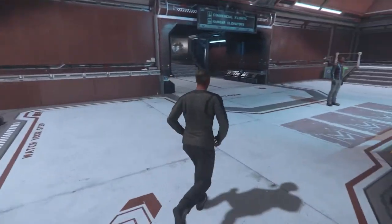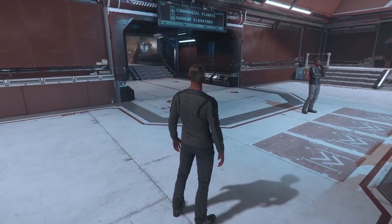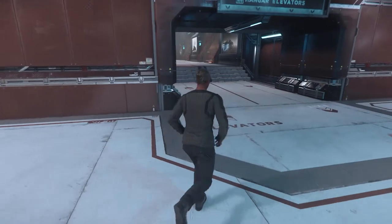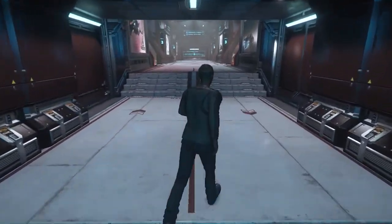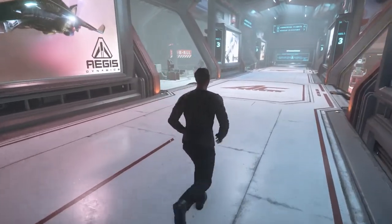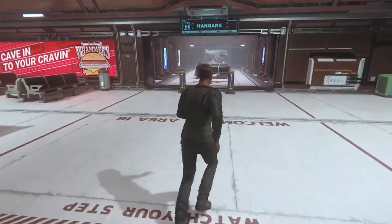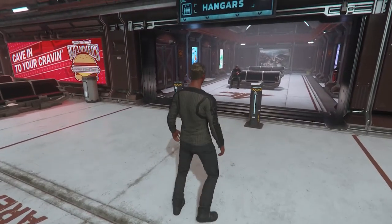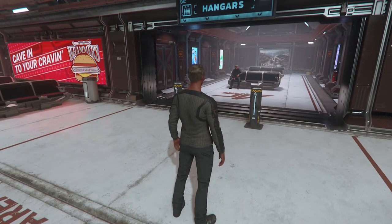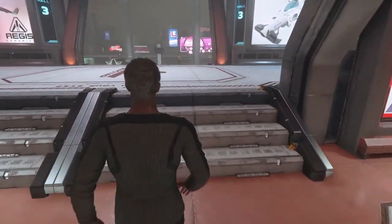As you can see, there are commercial flights and elevators here. We're heading to the elevators. Inquire today to learn how you can invest in making ArcCorp your new home. Here you'll be heading to and from your ship. As I said, we're heading back to the center of town.